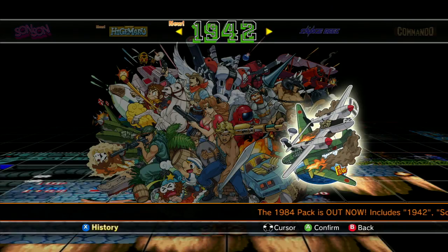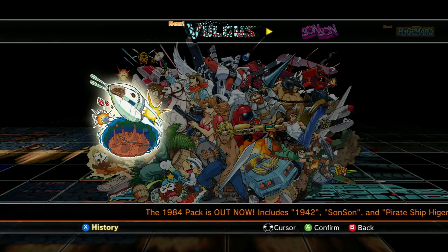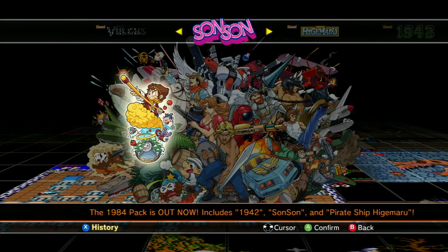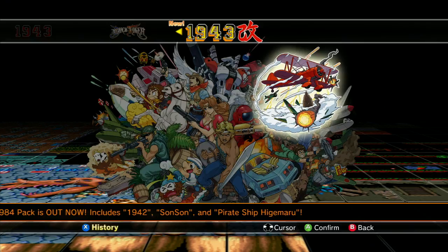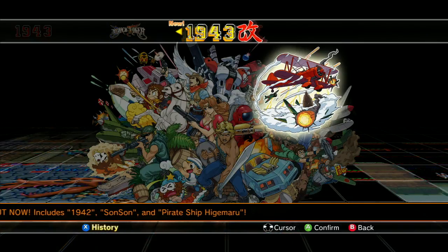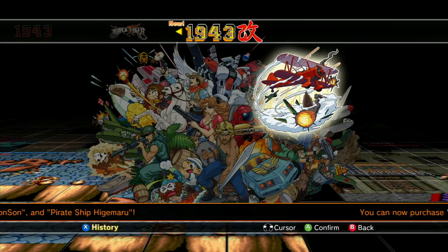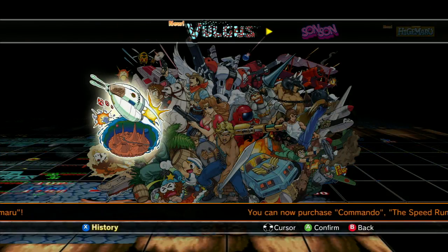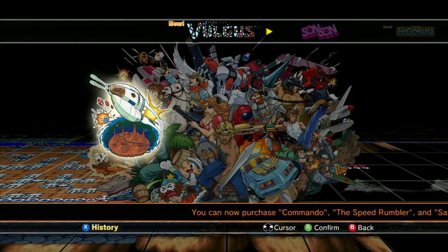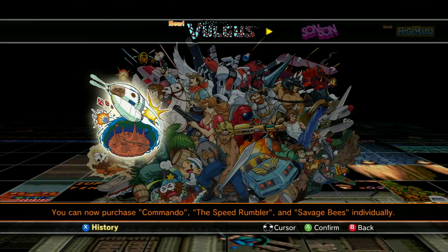But it's not just the 1984 pack — it's also Vulgus and 1943 Kai. It's an updated version of 1943. And Vulgus, I believe, is the first Capcom game ever made. Maybe we should jump straight into that — start at the beginning.